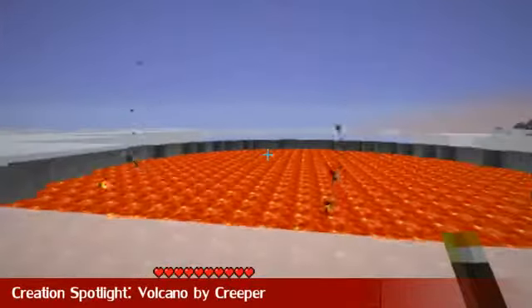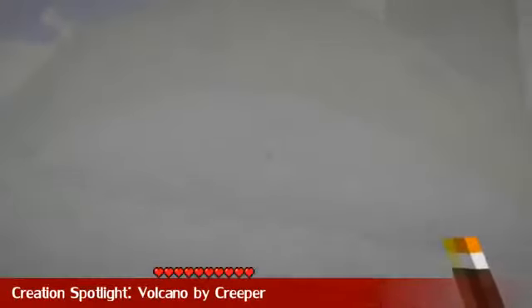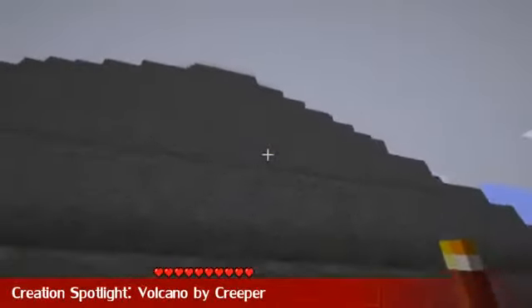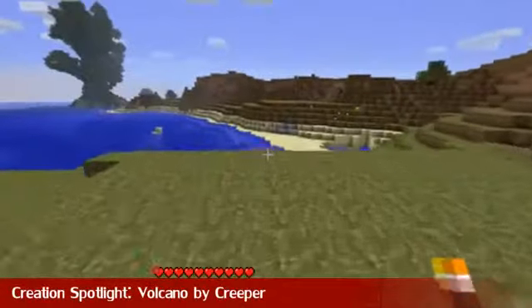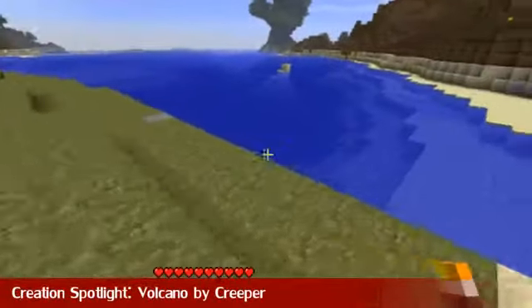It's time for the Creation Spotlight. This is a volcano by Creeper of the Schematics Forum, and this is awesome. It's well, a volcano — and every evil genius needs a volcano in their world. You can actually build underneath the volcano, and if I can get under it down here, I will show you.